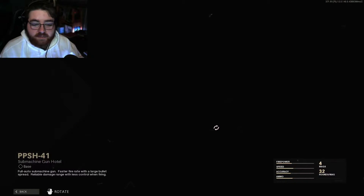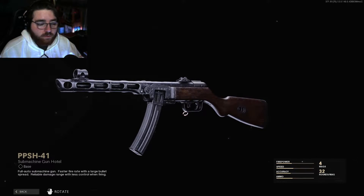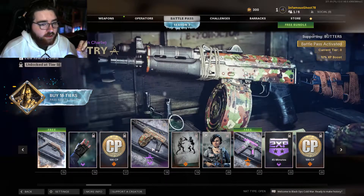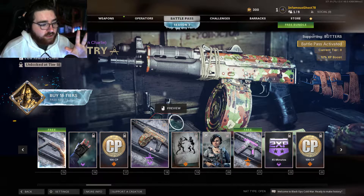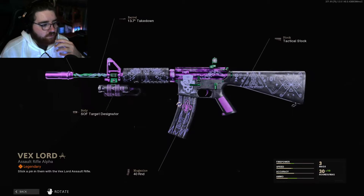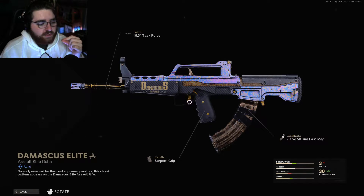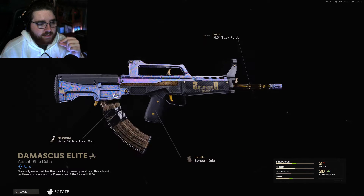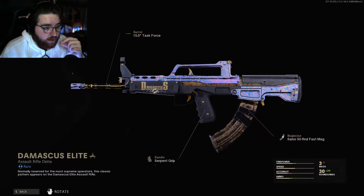Then you get the PPSH and I'm very excited for that — I'm wondering what dark matter is going to look like on it. There's one skin here that's honestly one of the worst I've ever seen. But then you get this free XM4 skin that's really dope, and then there's a QBZ skin that literally looks like a Damascus camo — sick as hell, just a little carbon fiber and matte finish.